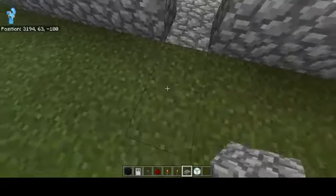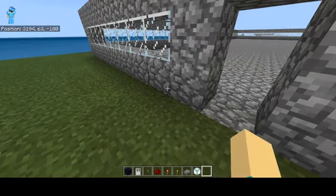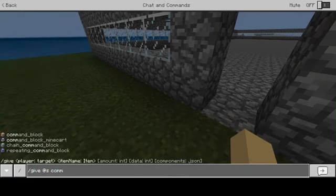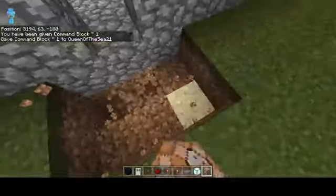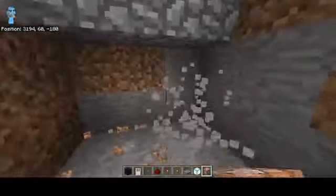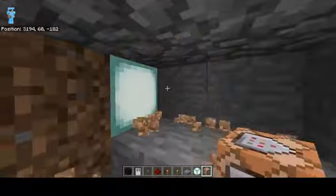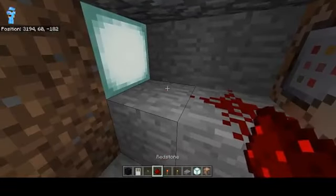Now you might be wondering what's up with the redstone and the torch. Well, there's also one final thing that you need to get this working right, and that is a command block — a command block that sits on repeat. To get a command block, you do slash give @s command and press tab, then press enter. Now what you want to do is dig down three, and I like to hide it — you can honestly put it anywhere, but I like to hide it right underneath. So you want to put the command block there, the redstone there, and then the torch there.